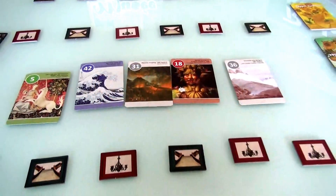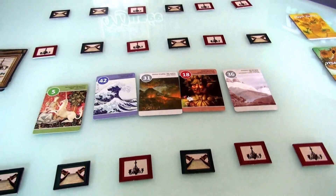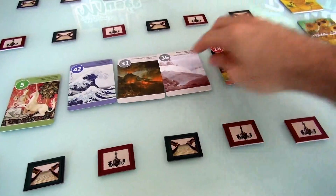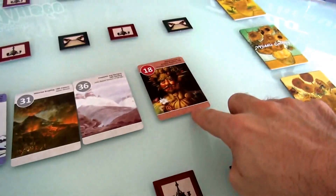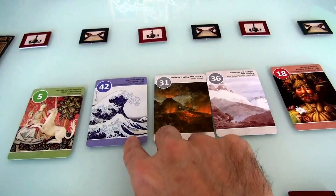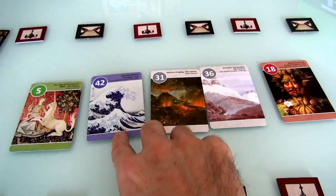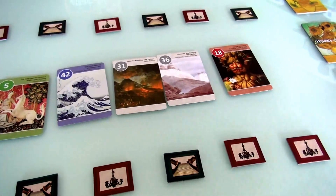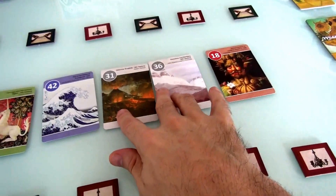Of these five pieces, all the art pieces in this game are broken into five categories. I've got two in the same category — these are both landscape. Gray borders mean it's landscape. Red border means it's a person. Green border means it's an animal. Blue border means it's themed on water. And yellow is architecture. I don't have any architecture pieces, but I do have two landscape pieces.